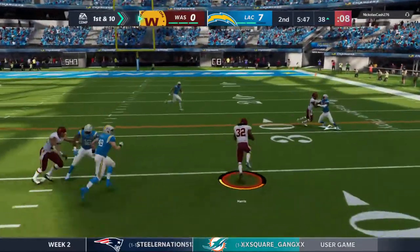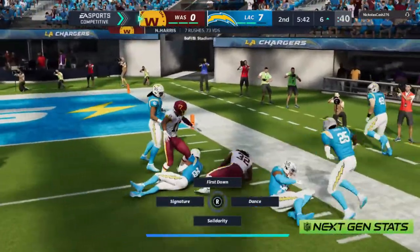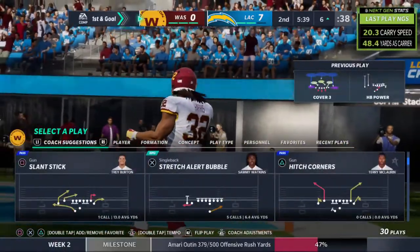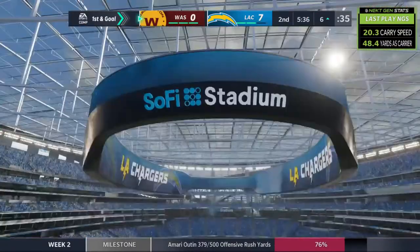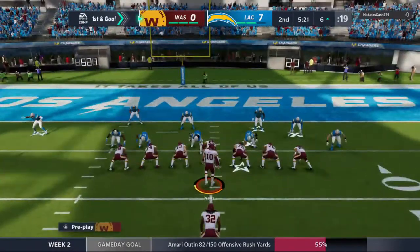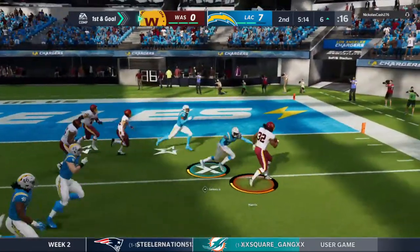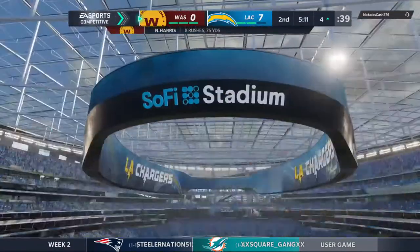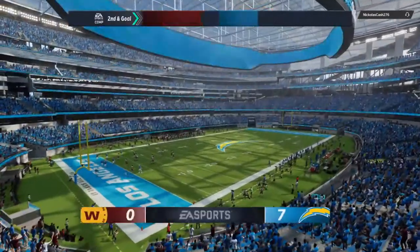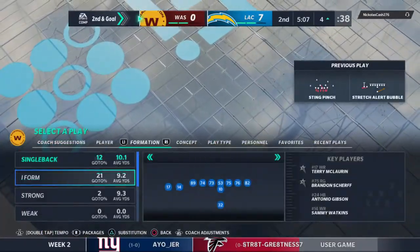From the shotgun, here's an inside give — and down he goes, taking it inside the ten, just shy of the five at the six-yard line. He rips off 32 on that one, a first down. He had his eyes on the end zone once he hit the secondary. The defense has to make that stop at the point of attack at the line of scrimmage — once he gets through, he's shredding them. Washington now going to use the first of their timeouts with two remaining.